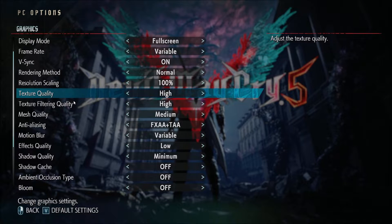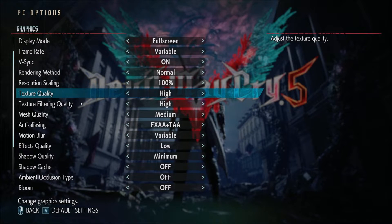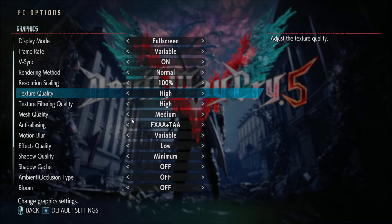Texture quality: I'm playing at high. You can put Ultra if you want — this depends on your VRAM. If you have more than 6GB, you will not have any issue with high or ultra. If you have something like 3GB, go with medium. And if you have less than 3GB, go with low.